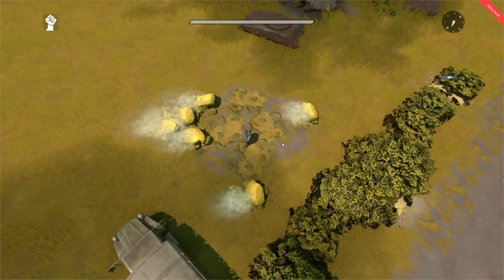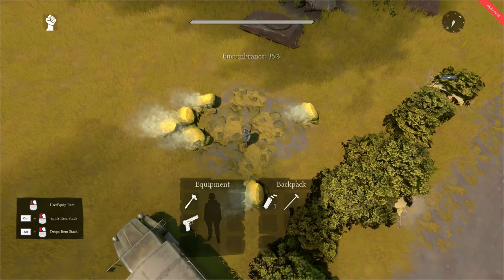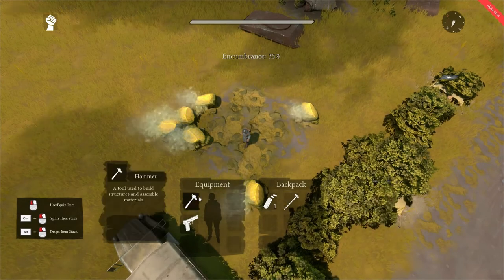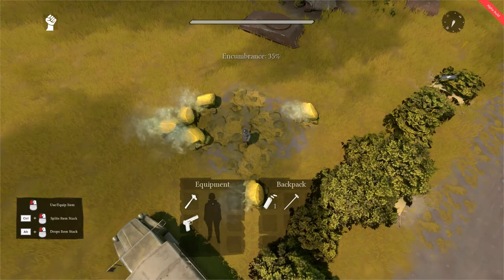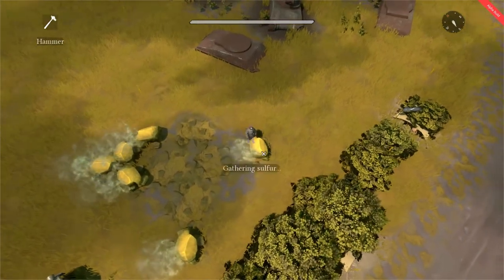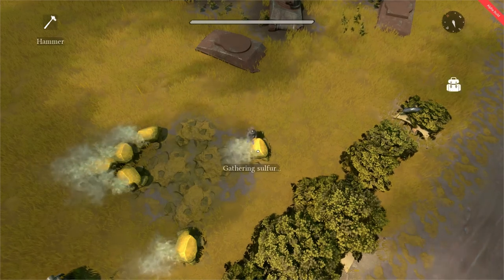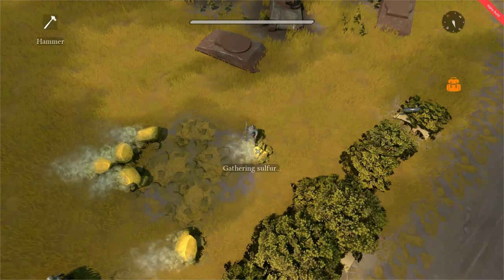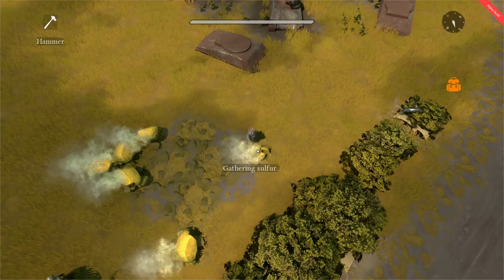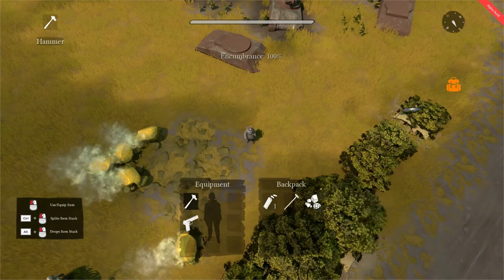In terms of sulfur nodes, it doesn't matter if you harvest them with either a hammer or a sledgehammer — both will harvest sulfur nodes. However, a sledgehammer will yield 4 sulfur per hit, whereas a normal hammer will yield 2 per hit. Both will only mine 30 sulfur from a node. Let's equip our hammer, head over to this node, and begin gathering sulfur. We open our inventory and there we have 30 sulfur.